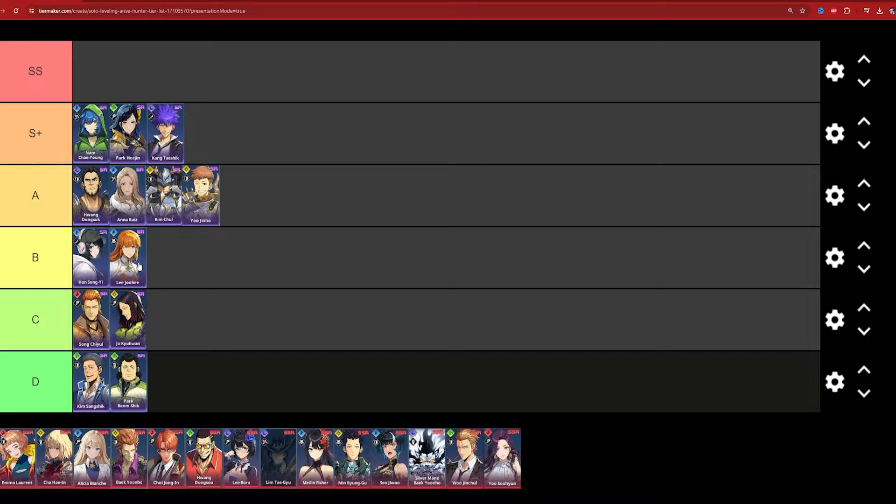Lee Joo-hee I've placed in B tier. She could be ranked lower, but she's free — you get multiple copies of her alongside Yu Jin-ho. While she's not used often, for free-to-play players who struggle or need a water element unit, she's accessible. She offers a little bit of heals and attack support, giving some versatility.